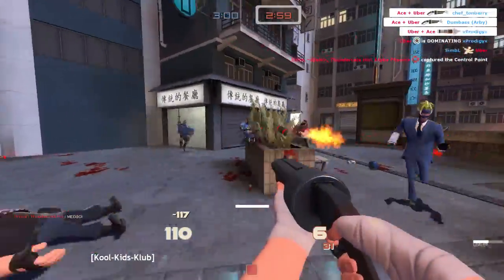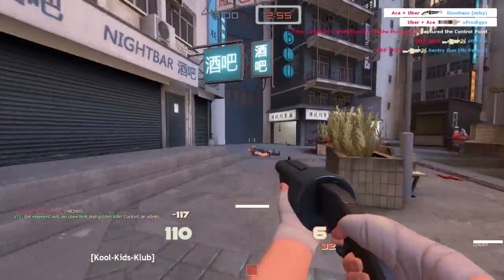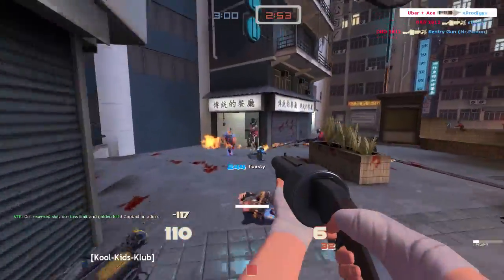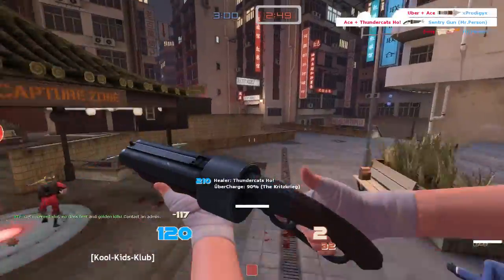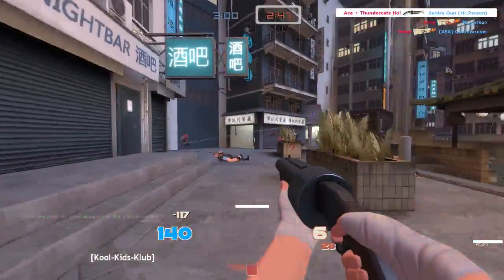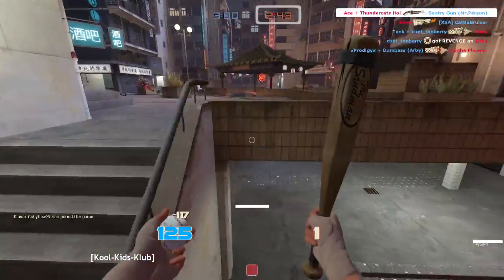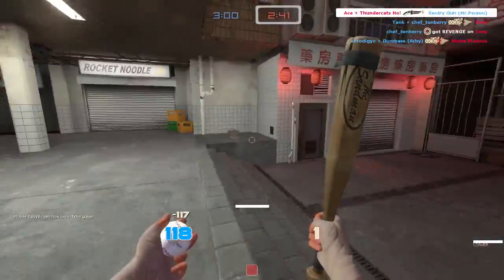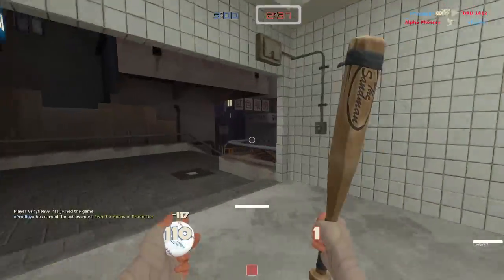If you are wondering what kind of map this is because you've never seen it before, you are right — you could not have seen it before because this map was just recently added to TF2. It's called King of the Hill: King, added alongside the Chinese promo items and the entire Chinese style update.